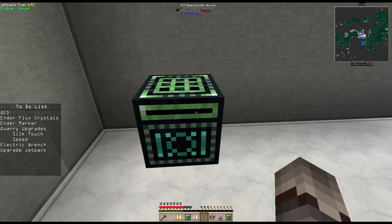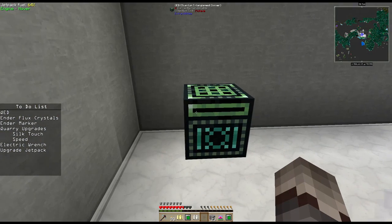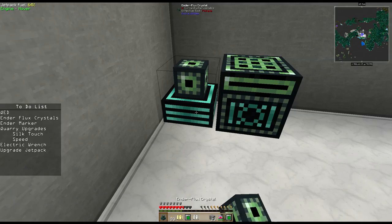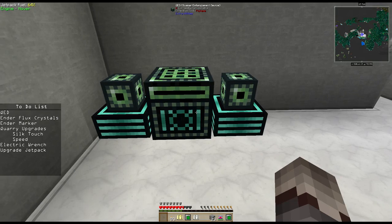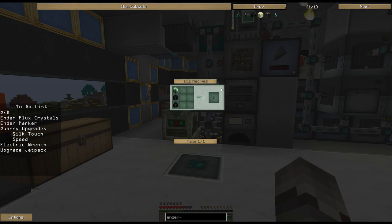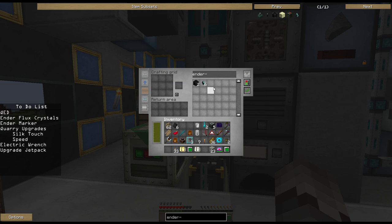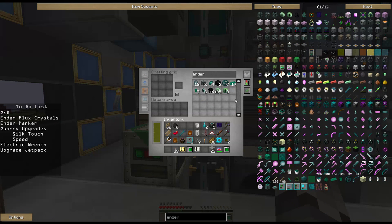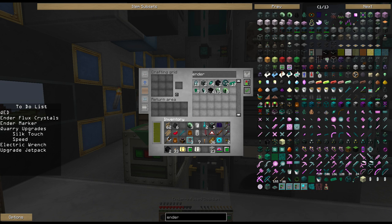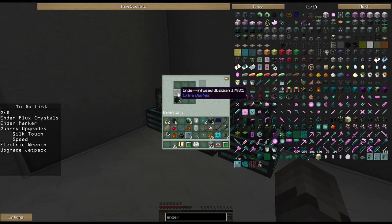Every time you look at this, it says something different — 'Quacky Ender Device,' then 'Quasar Entanglement Device,' then 'Quantum Entanglement Diviner.' Its name will change every time you look at it, but it will always be something QED. It's meant to be a quantum device. It requires Ender Flux Crystals to do any crafting, and the more of those you have, the faster it will craft. While that's going, we'll craft a couple of Ender Markers using Ender Pearls.